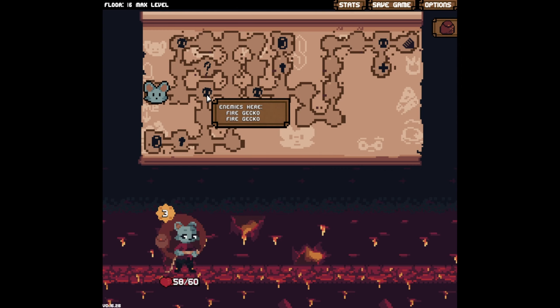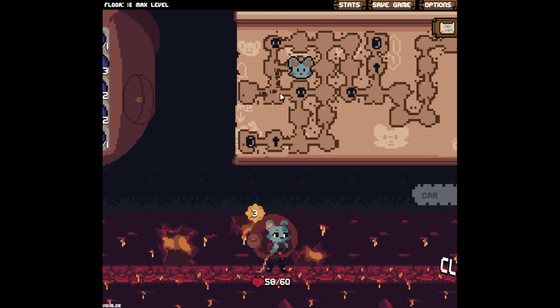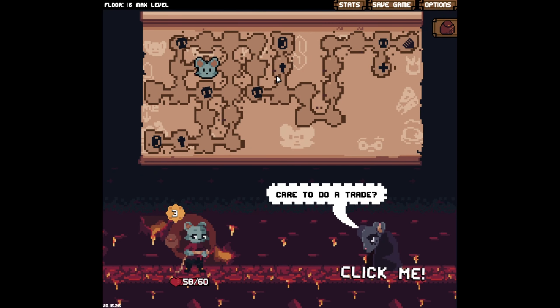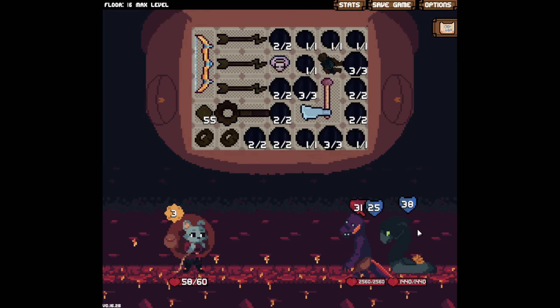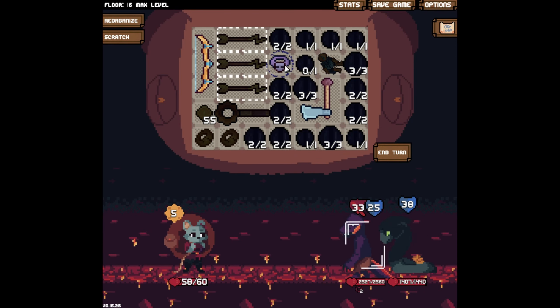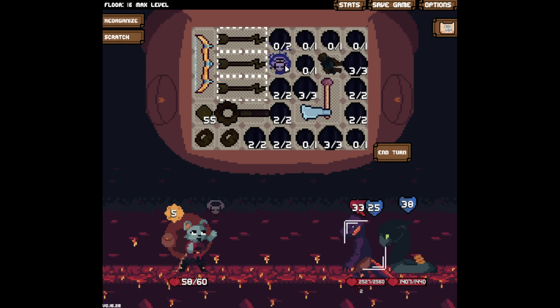Floor 16. Honestly, can we just cheese our way through this a little bit? Gee whiz — there's no way we're gonna be able to make this one happen.